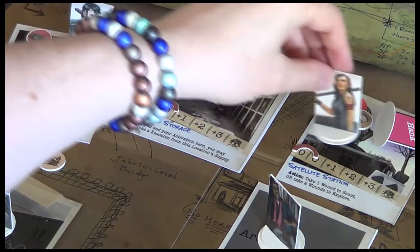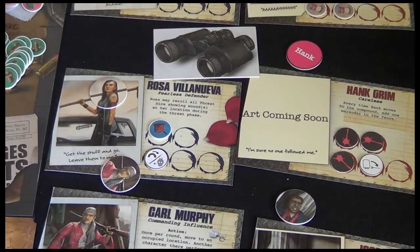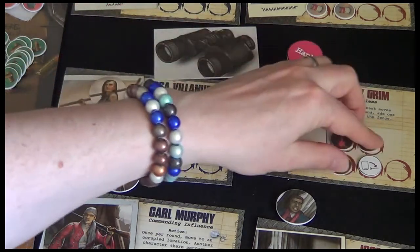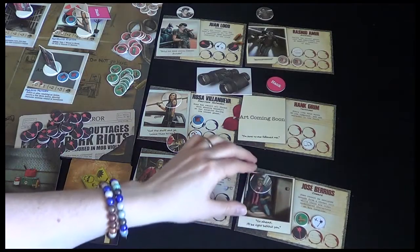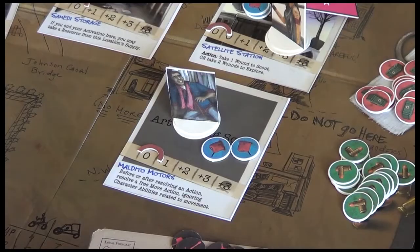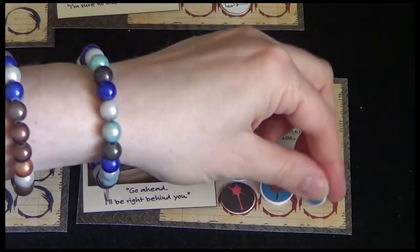She's going to come over here and help out her partner Hank, and discard one med token. That allows her to heal a character at a location — herself or another — and remove three unrevealed wound tokens. Next I think we'll go for Jose Berrios, and what we're going to do is gather both these fuels.